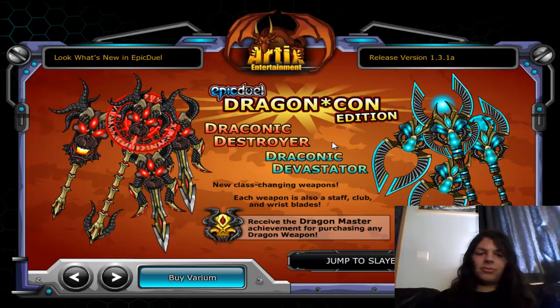There are also two new weapons for the DragonCon update — well, it's hard to say if it's six or two. They're mutating weapons, which I'll explain in a minute. They are the Physical Draconic Destroyer and the Energy Draconic Devastator. They look quite nice. If you buy any of the DragonCon items, you will receive the Dragon Master Achievement, which is 1450 rating points.